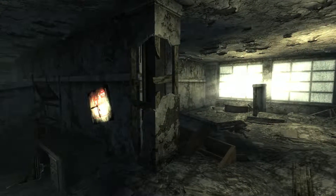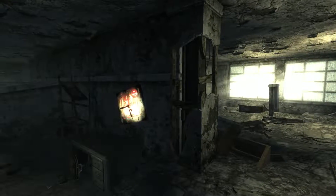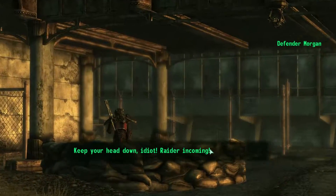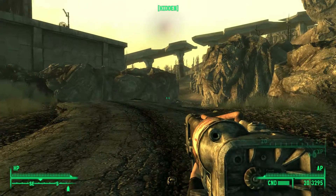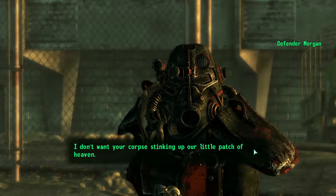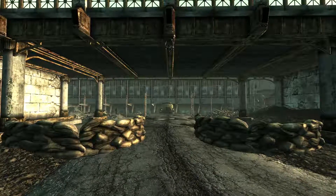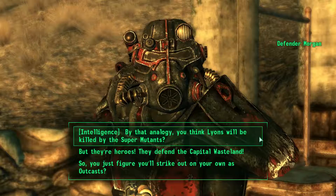Starting us off, we have Outcast Defender Morgan. She guards the lower road leading into the fort, and our first interaction has the player teaming up to repel the small force of invading raiders, or idly standing by to enjoy the show. Either way, Morgan will be fine and can be spoken to. Like all outcast members, she has the same values when it comes to dealing with wastelanders. However, if your intelligence is high enough, you will have the opportunity to elaborate on her comparison of Elder Lyon's to Moby Dick.